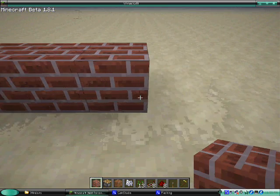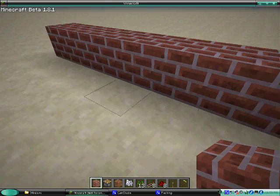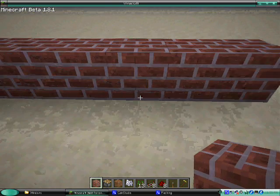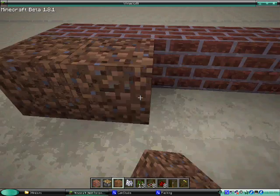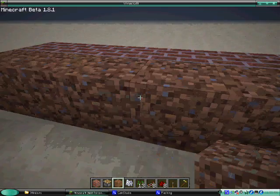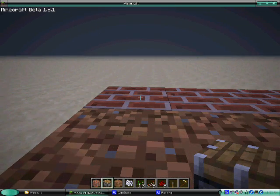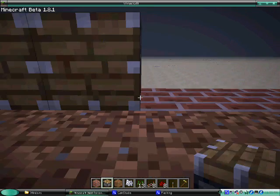I'm using brick here, but you can use any material. I'm going to go seven long. Next we place our dirt on top of the bricks, and then we place pistons on each of them facing the dirt.